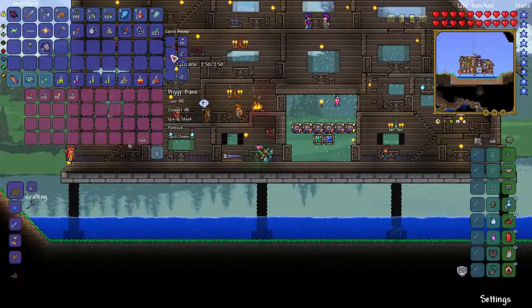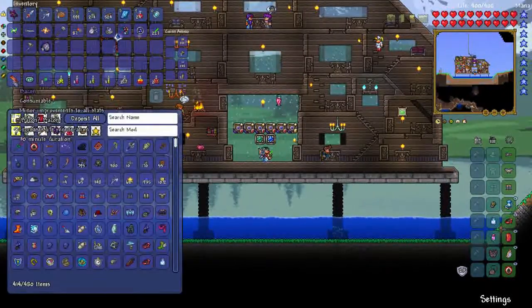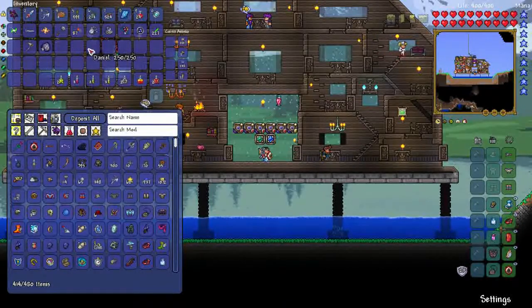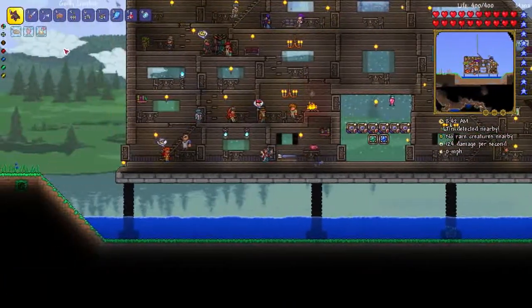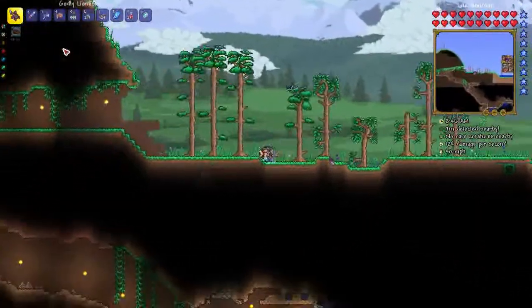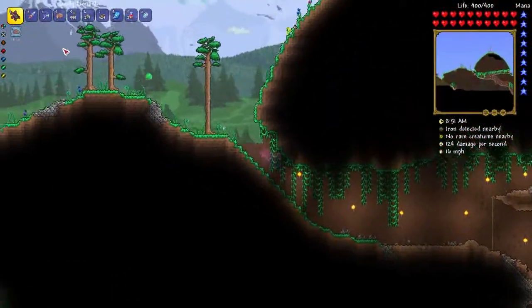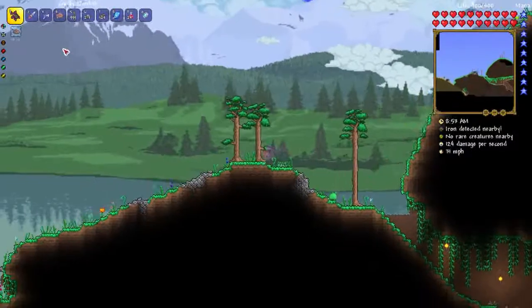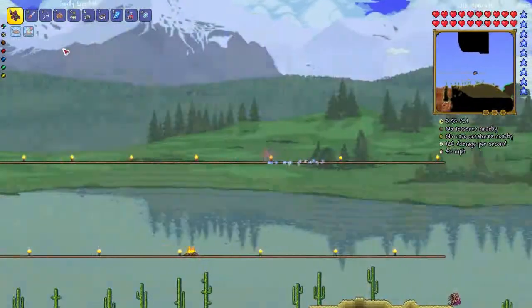I remember stumbling across this weapon in another playthrough I did that I never recorded, and it was instrumental in defeating the next boss, which is going to be the Slime God. This is a fun fight - it consists of three different slime enemies.